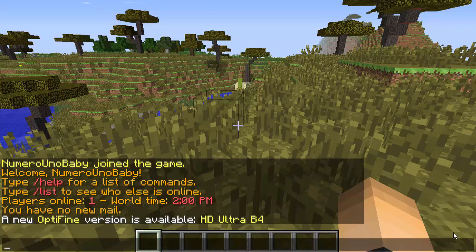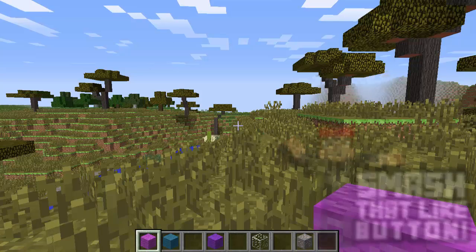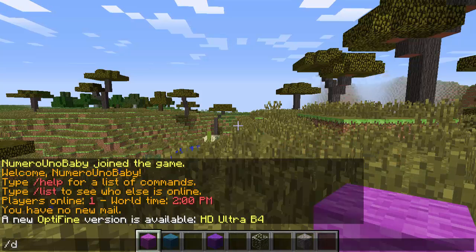So whenever your players drop some things they don't want and want to get rid of it, it helps them avoid picking up stuff they don't want even though they threw it away before. It also helps them stop the hassle of trying to create a fire every time they just want to get rid of junk.